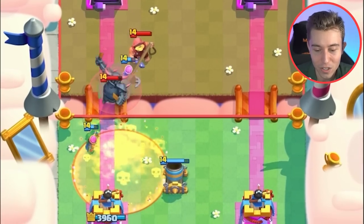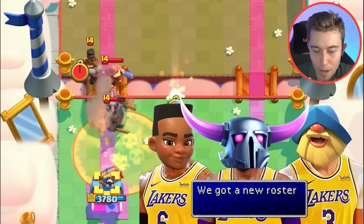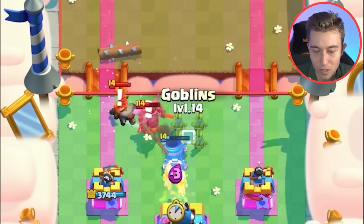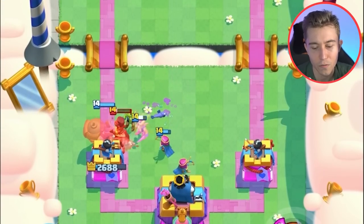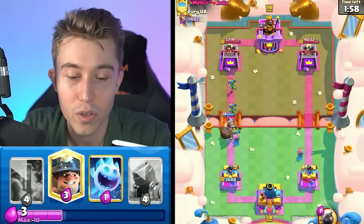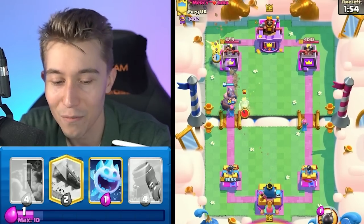Poison comes down — this is probably like a PEKKA Graveyard deck. So we're going to go in for a Log, bounce everything back, go in for Goblins. I need to eat a lot of damage from the Ram Rider because I can't defend it immediately — if I tried with a Ram Rider counter, the PEKKA would have eaten it alive, the Fisherman would have pulled everything. That would have been catastrophic.